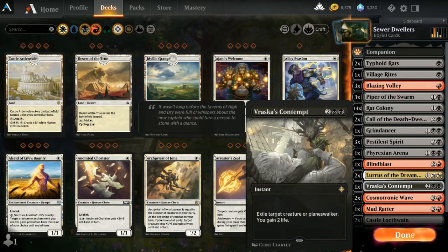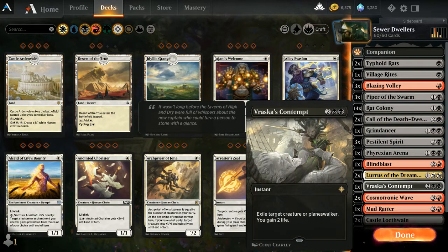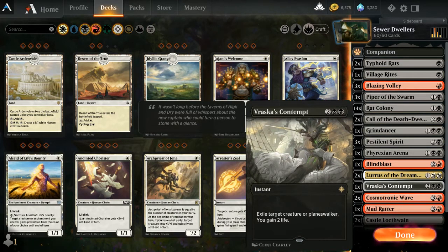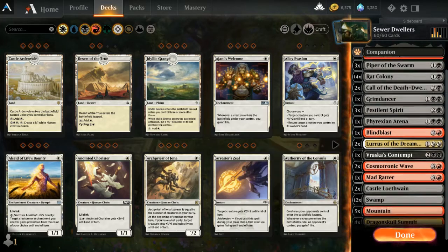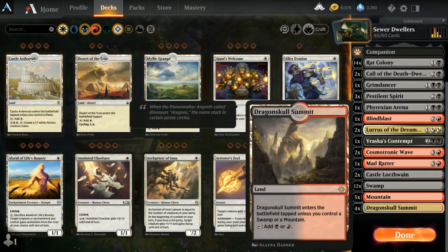We have one Vraska's Contempt — a four-drop that exiles a target creature or planeswalker and you gain two life. Another rare life gain in this deck, but very potent — if a deck regenerates things, exile it dead. The mana base is two Castles Locthwain, very important for card draw, 12 Swamp, 5 Mountain, and 4 Dragon Skull Summit. And that's the whole deck. Let's play a few games.